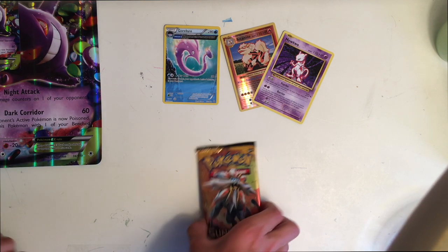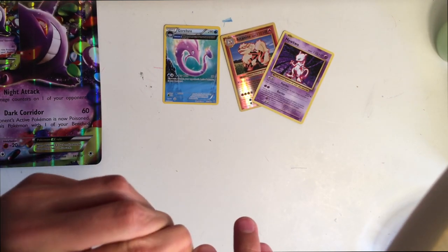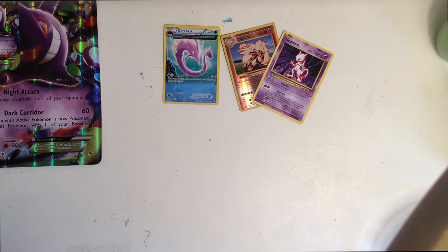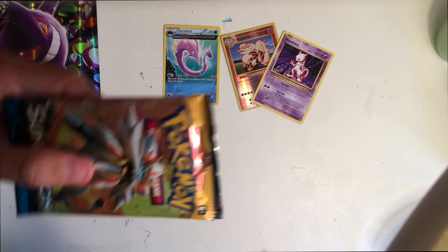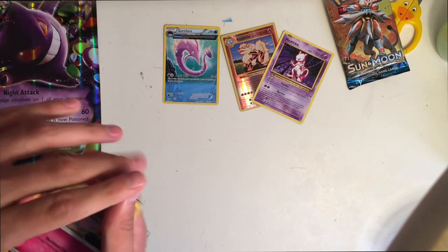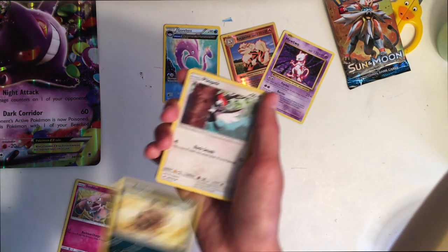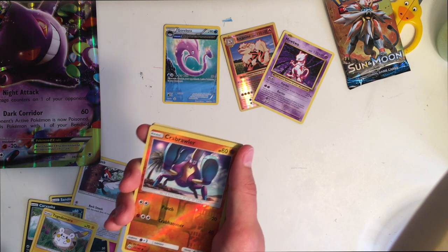I really hope that Mewtwo and Arcanine aren't the best things we're gonna get. Come on, I'm counting on you Sun and Moon! I've seen a weird prism Necrozma thing — maybe some really cool card that I hope I can get. I'm using my duck scissors — they were chicken scissors last episode, now they're the duck scissors. Praying for something good right now, I need it. We have a Snubbull, a Sandygast, Pikipek... okay.